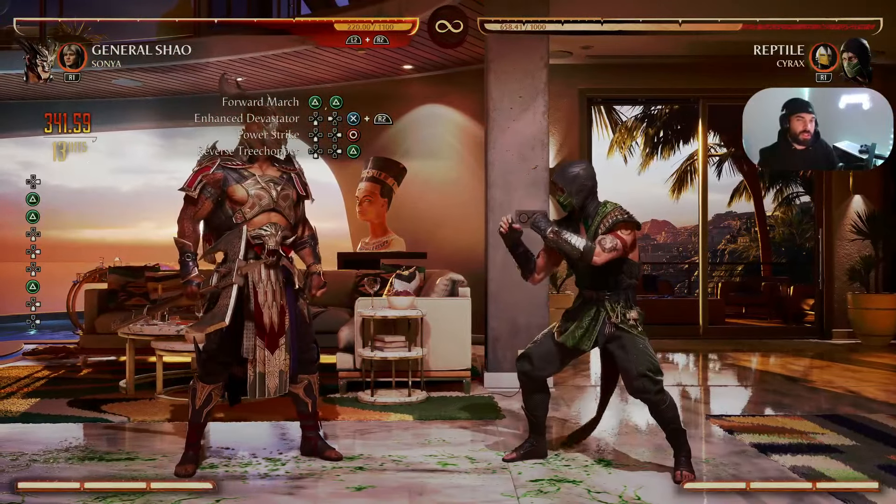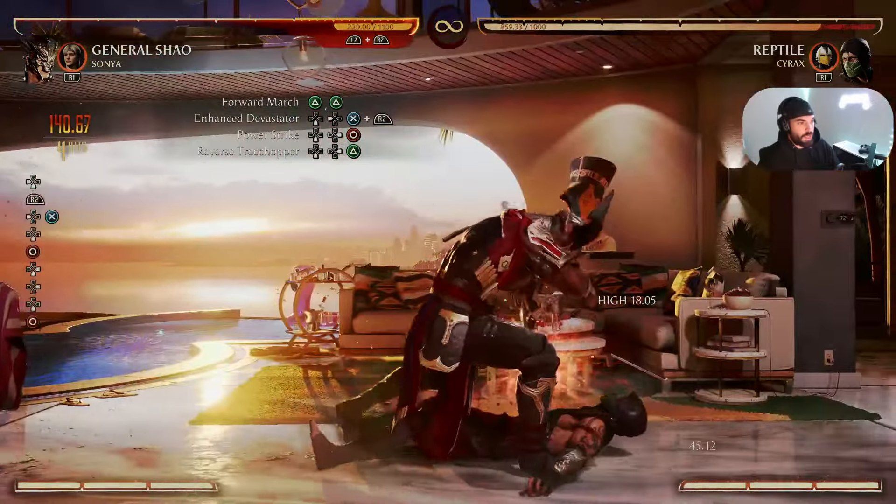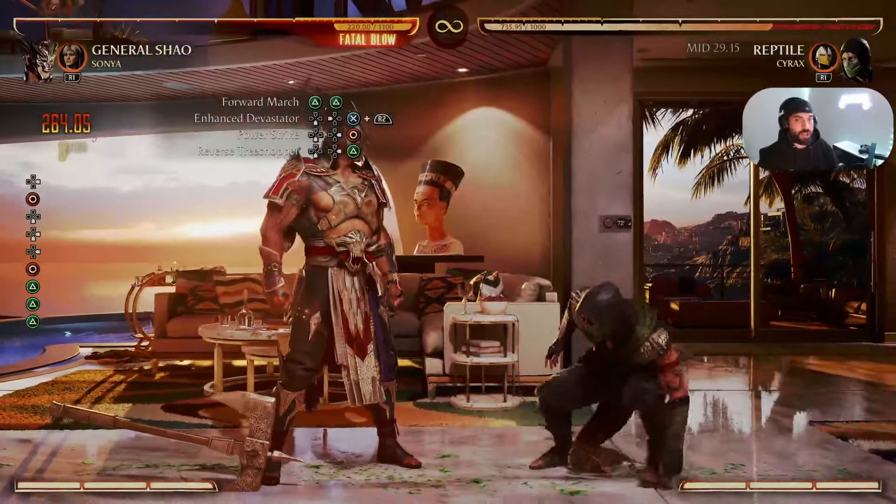34% damage! One thing I want to mention: don't forget after your Power Strike to follow up with that 2-2, or Triangle Triangle.